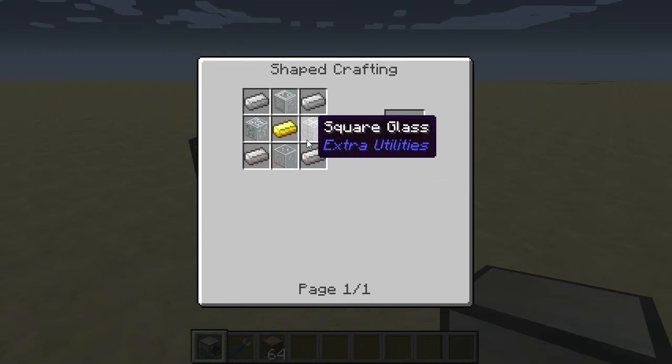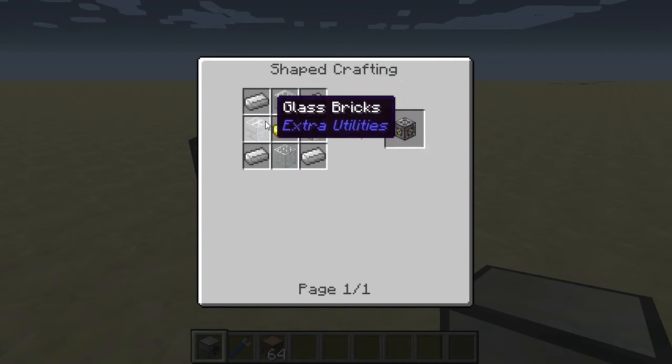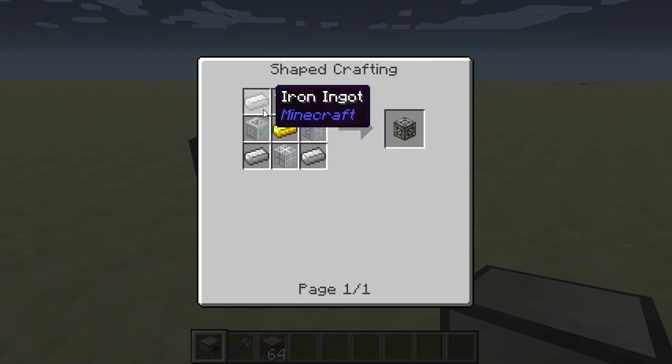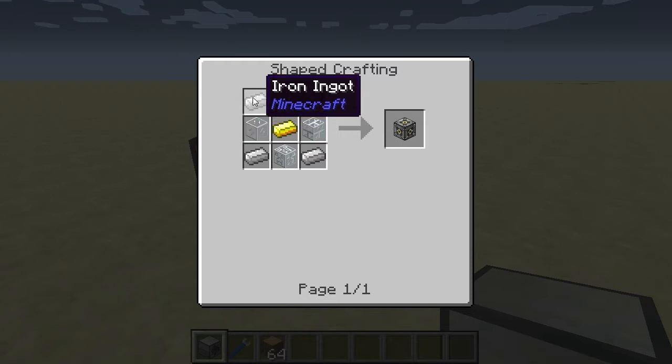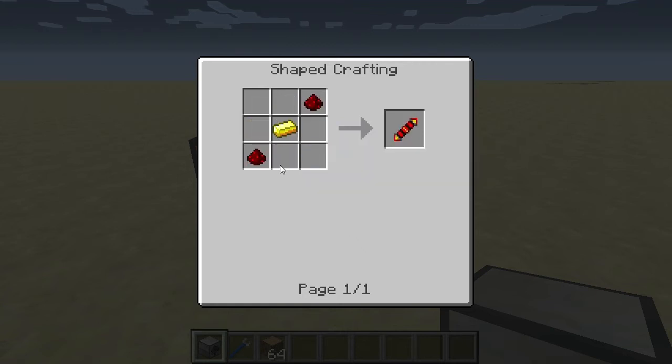The machine frame is crafted using, by default, iron ingots in the corners, a gold ingot in the center, and some glass in the center outer slots. In some mod packs this can also require steel ingots in the corners, but by default it's iron. The redstone reception coil is simply crafted with one gold ingot and two pieces of redstone at the ends.